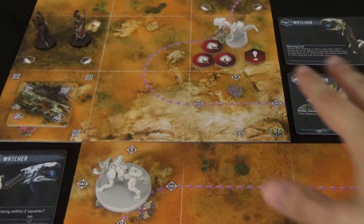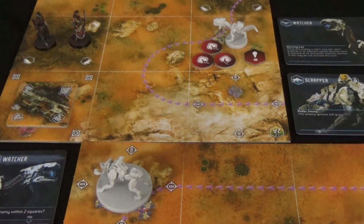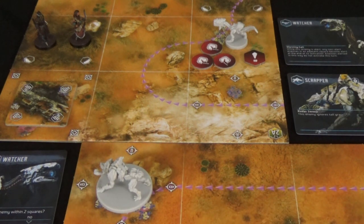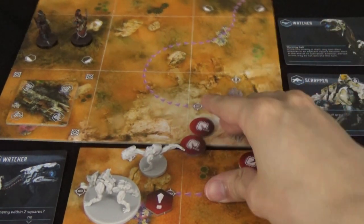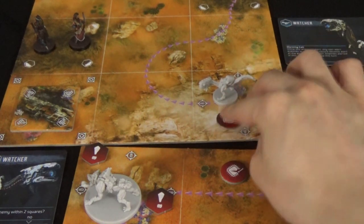So let's say you attacked the watcher. Now the watcher is alert, the scrapper is not, and the hunter's turn ends. The cards contributed to the attack get discarded, and after a single hunter activates all the machines will then activate before we proceed to the next hunter. During the machine phase, alert machines activate first and then non-alert machines. We also have to determine whether or not a machine becomes alert. A machine will become alert after an attack is resolved against it — even if that attack did no damage. If a machine suffers damage from a trap or another ability it becomes alert once that ability is resolved.